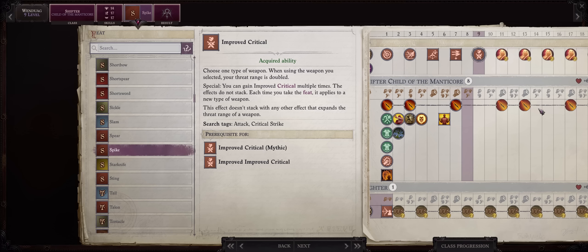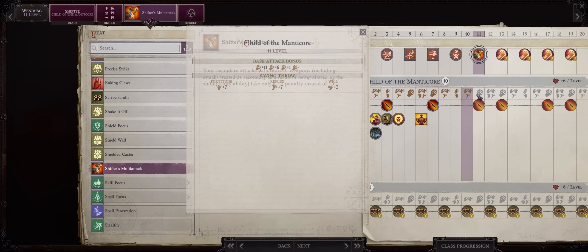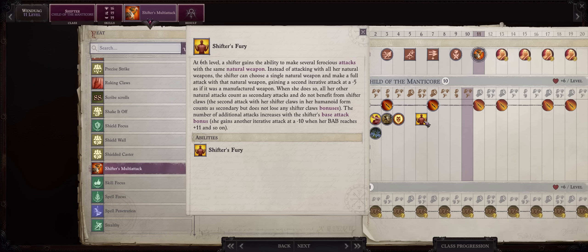The spikes don't have the best critical range, but we have so many spike throws per round that chances are some of them will be criticals anyway. For level 11, this is when I would at last go for Shifter's Multi-Attack, because at this point Wendwag will also have 2 extra attacks from her base attack bonus progression, which means Shifter's Fury — if you activate it — will now grant her 2 extra attacks. This does carry a penalty however, which we'll easily be able to overcome through Shifter's Multi-Attack.